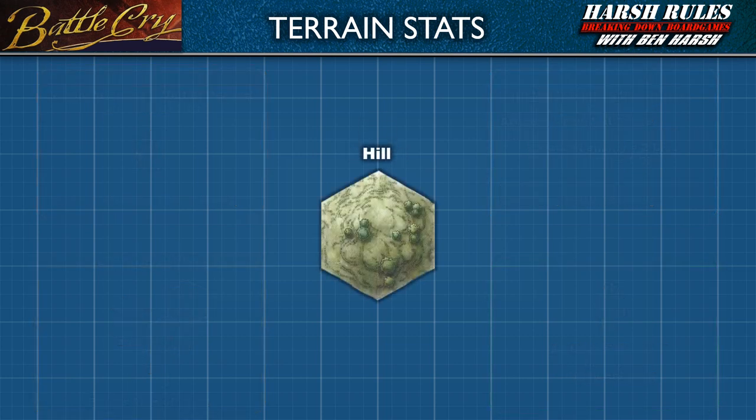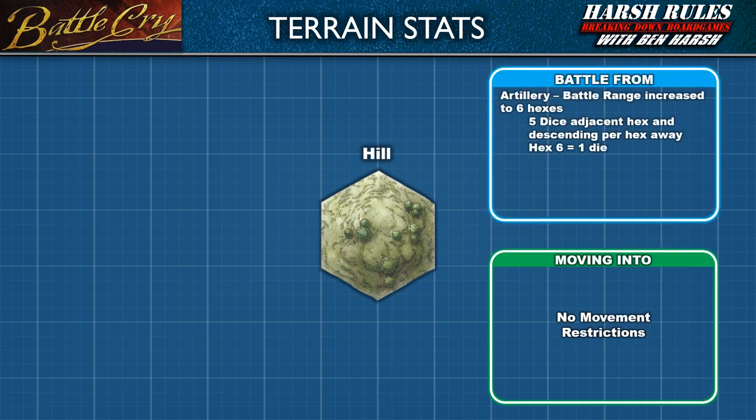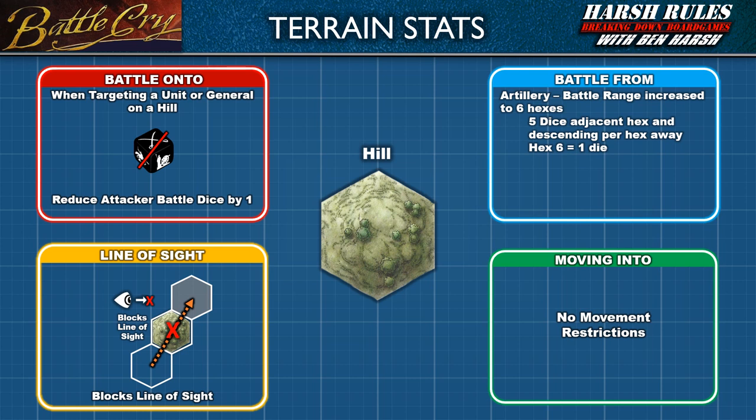For hill hexes, there are no movement restrictions. When battling from atop a hill hex, an artillery unit has a maximum range of six hexes, rolling its normal battle dice for range one to five, and one die at range six. When targeting an enemy unit or general on a hill hex, reduce the number of battle dice rolled by one. A hill hex blocks line of sight for a unit trying to look over or through it — a unit on a hill hex will not have line of sight to an enemy on another hill hex if there is an intervening hill hex between the two units.